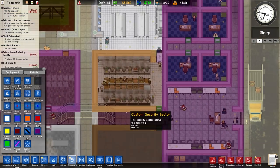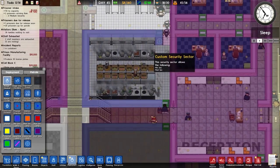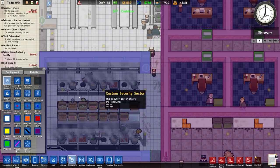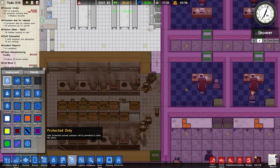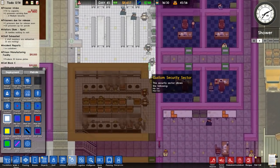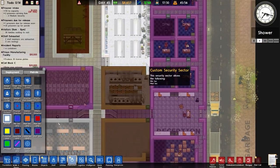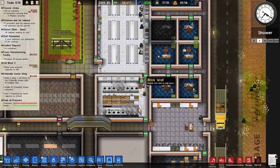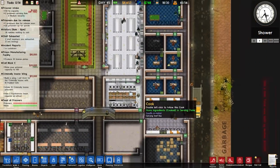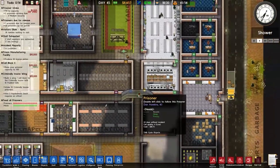Now that people can work in the kitchen, we won't need as many cooks eventually. Over to deployment — this little section is still set to staff only, so now that it's custom with min-sec and medium-sec, people should be able to work in there. They'll still have to go through the staff door, and I don't have a problem with that — I don't intend to have anything other than a staff door there, though that intent may change if people struggle to get in and out.